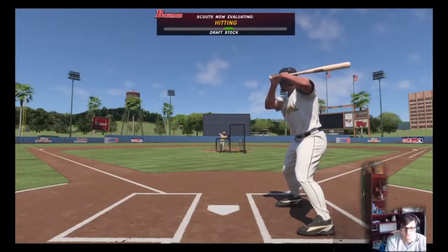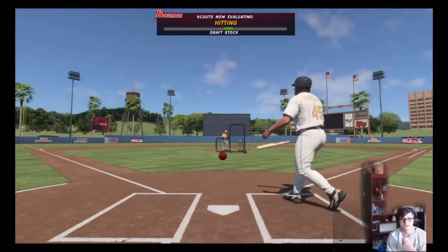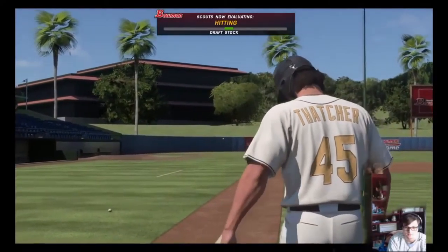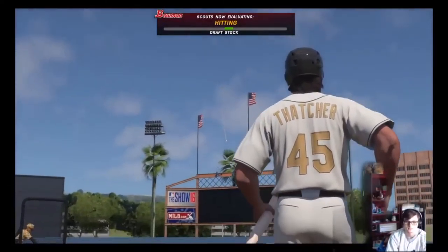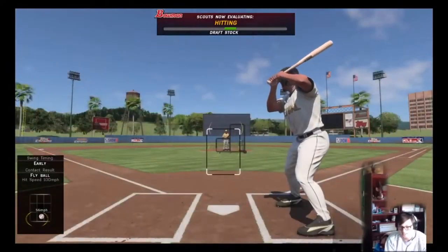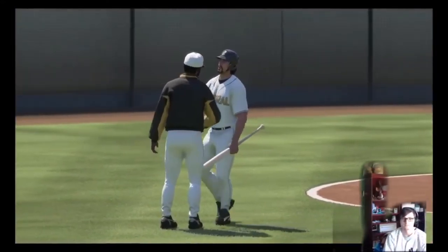Let's see if we got any pop, Skeeter. I forgot to change my batting stance too — I'll have to change that after this. Fouled it off there, dropped my zone a little bit too much. Got some air under that one — it's going to be foul though. Hitting stock going up a little bit. Oh, there's a nice drive — a little low, I gotta drop my zone. That is crushed foul. Well, at least I didn't hurt my draft stock there — it did go up a little bit, so that's good.